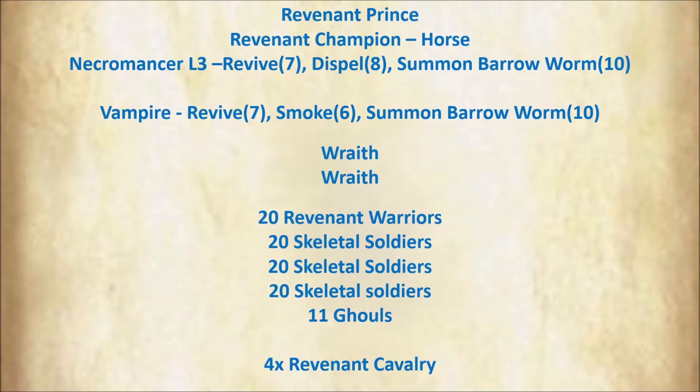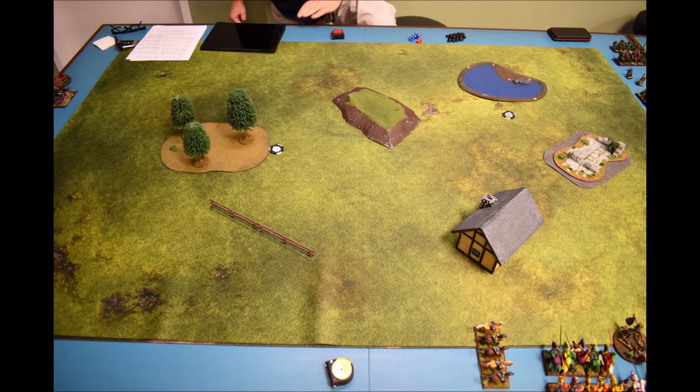His undead force had 20 revenant warriors, two units of 12, and three units of 20 skeletal soldiers — one with a small 's' designation, so not as good. A little unit of 11 ghouls, and four revenant cavalry. We decided to mix in a ninth age scenario and placed two tokens on the table. Whoever ended up with a unit of at least a full rank within five inches of a token — whichever player had the most such units — gets a bonus 500 points, so a thousand points total in a 2,500 point game.